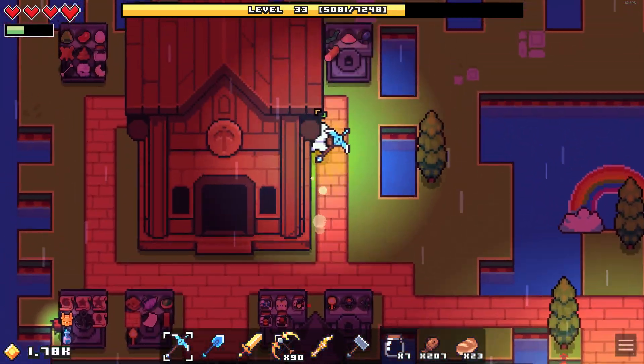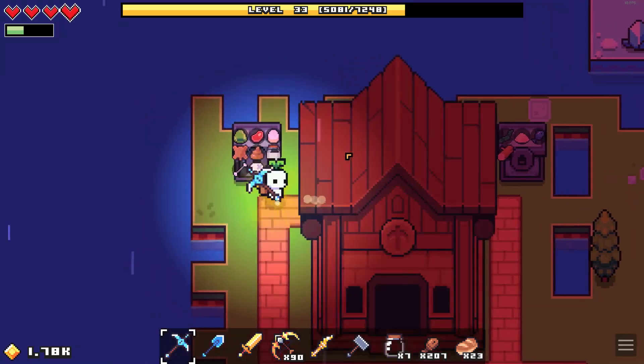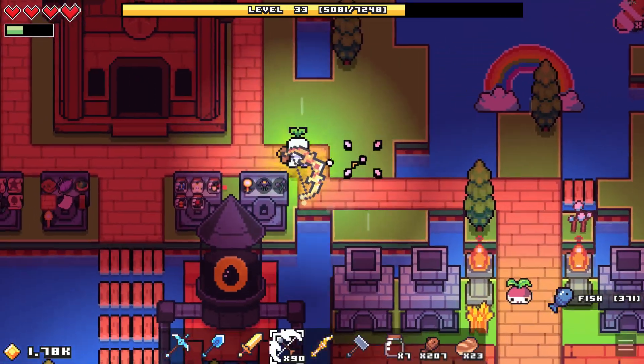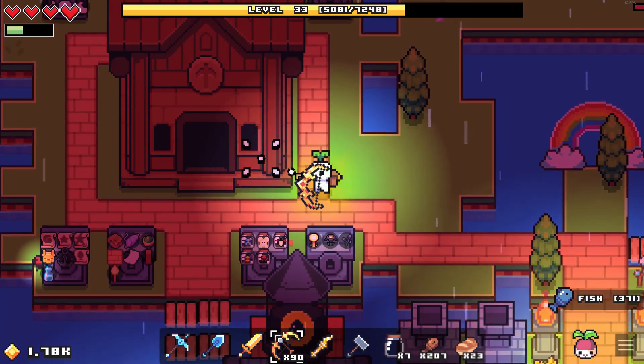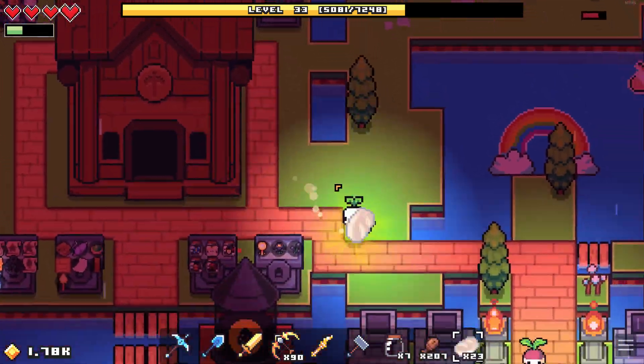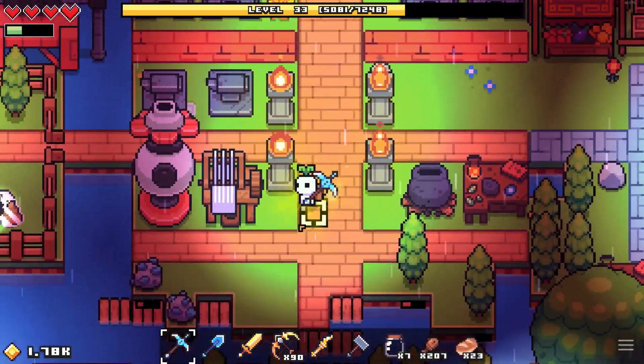All right, let's continue. I've sorted out the storage a bit more — I know there's still a little bit of a mess going on, but we don't have all the materials we can get just yet, so sorting everything out doesn't have the greatest use yet. At least I can find what sector things are in right now.